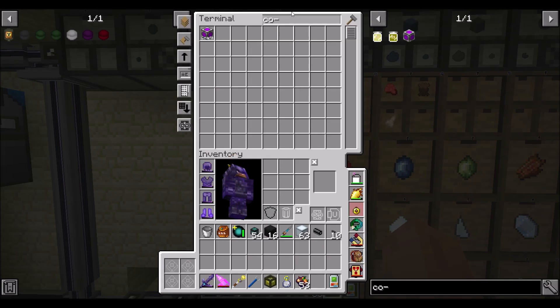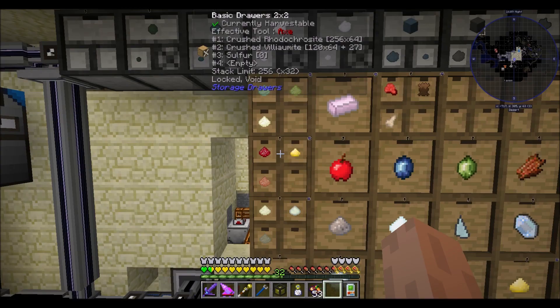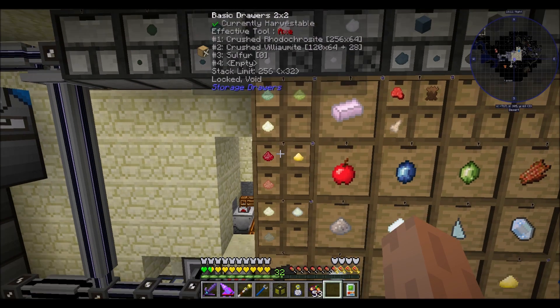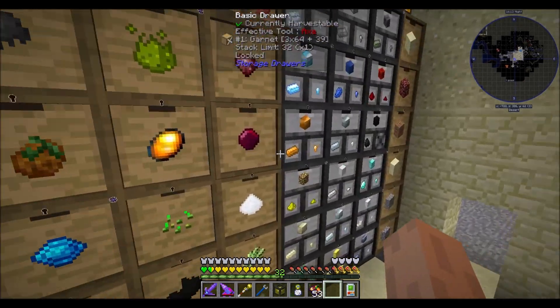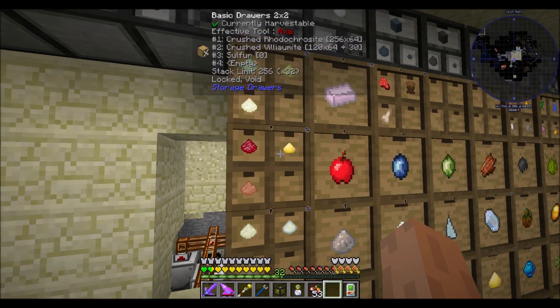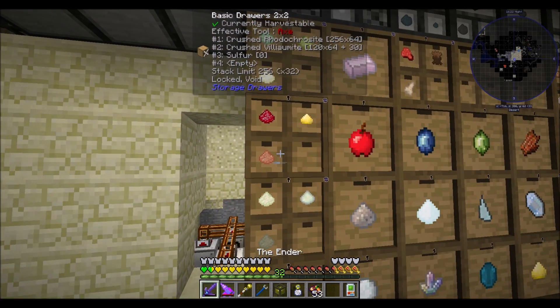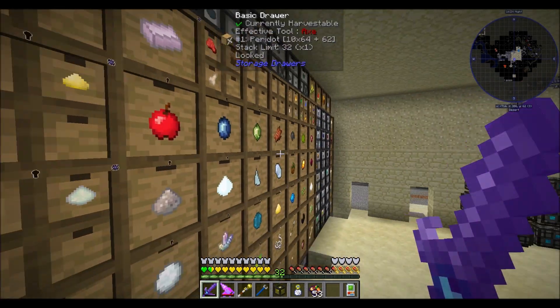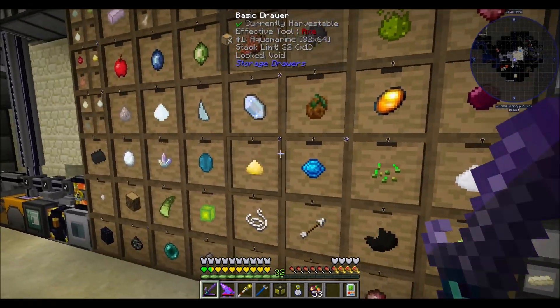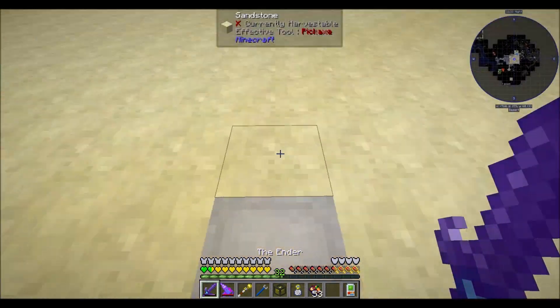There is zero sulfur in there — that's interesting. How am I doing on sulfur? Not terrible. It's the Thermal Foundation sulfur. All the sulfur being produced is probably going into this drawer and being voided, so that actually works out just fine. I'm 100% okay with that.